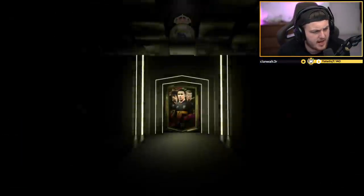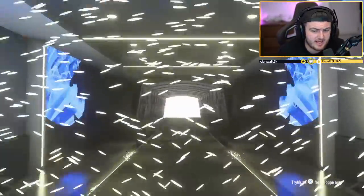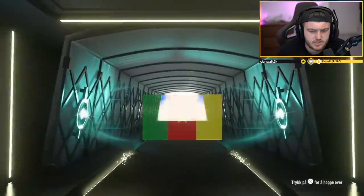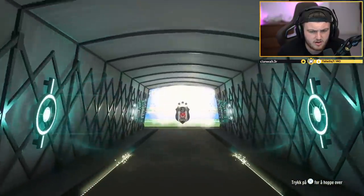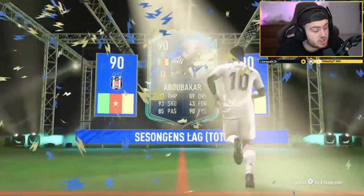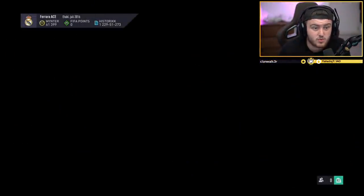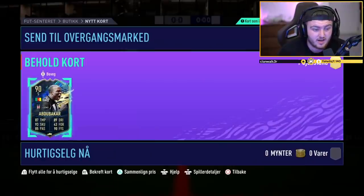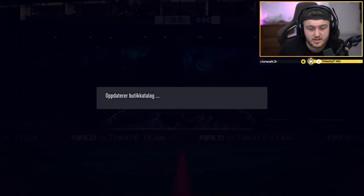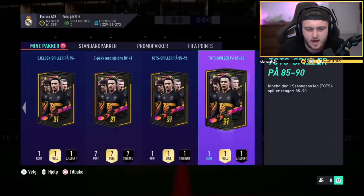Let's see if we can get Mukiele, Lacroix, Luke Shaw, Tavernier, Koundé, Bailey - a few of those kind of players would be very nice. Who is this - Abubakar? I don't know how this guy's pronounced. It's still a 90 rated card, so top of the rating - we'll take that. That's a win out of the first one, that is a dub. 90 rated - that's what we're looking for, those upper echelon ratings.